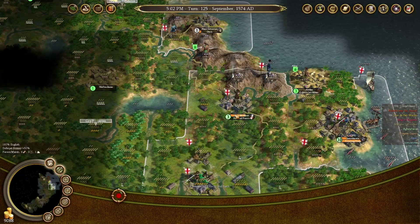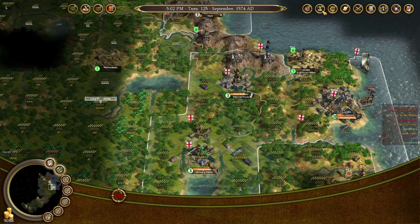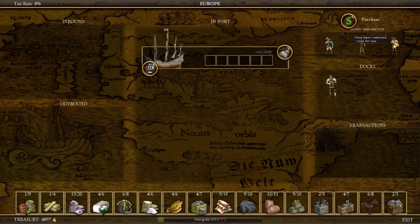What we need now are some specialists, because we also want to get Founding Fathers. But all Founding Fathers use political points, so we need a way to generate more political points. First things first, I'm going to buy a Galleon. You might be wondering why a Galleon rather than a Merchantman - it's because a Galleon can carry treasure, and we need to carry that treasure. We also need Master Carpenters, an Expert Lumberjack, and an Expert Farmer. These three are going to go off and form one of the other settlements we've been talking about.